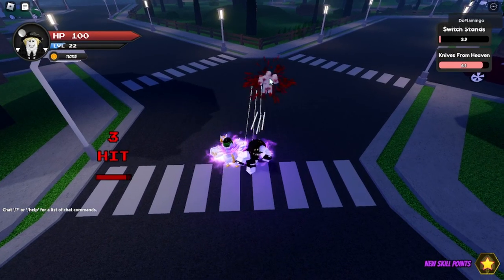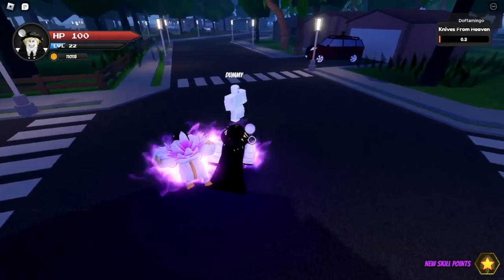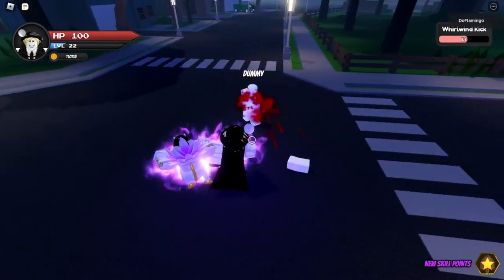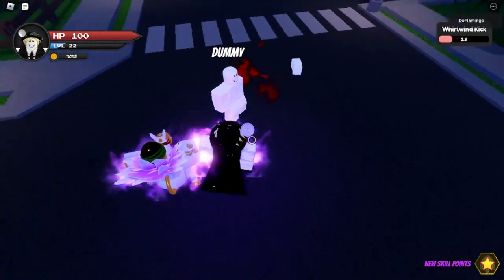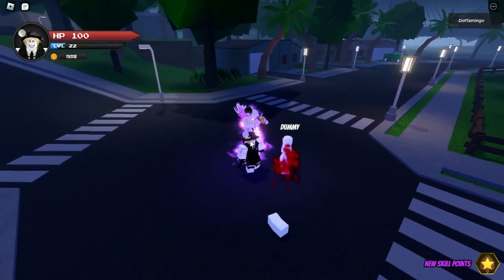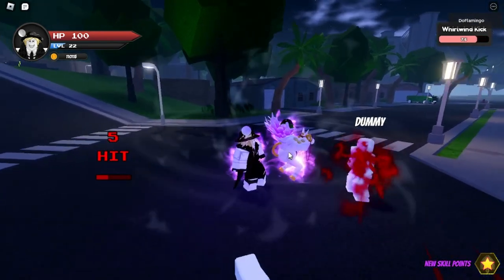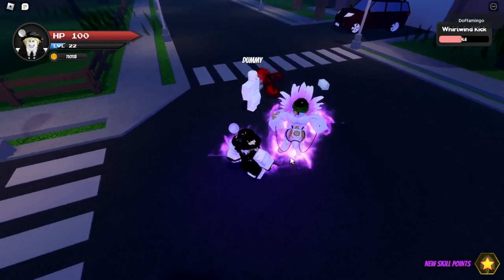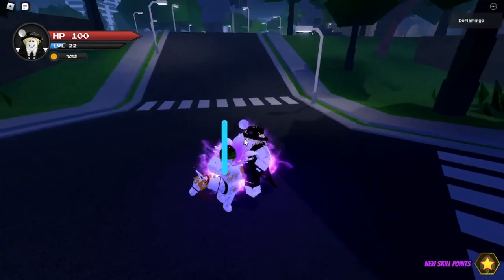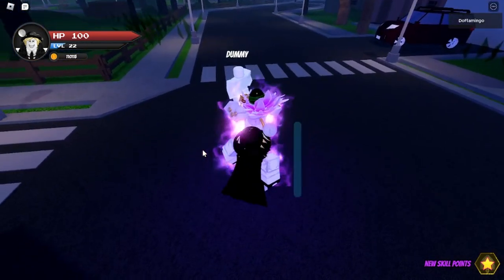The knives look way more accurate — the cooldown is shorter and the knives are a lot more accurate. Y is a complete rework: whirlwind kick — you cut off a limb and there's bleeding. That was whirlwind kick. Now the block: we have a block bar — this is cool, this is a really good rework.